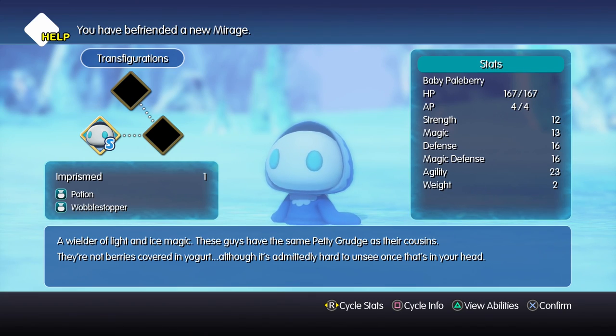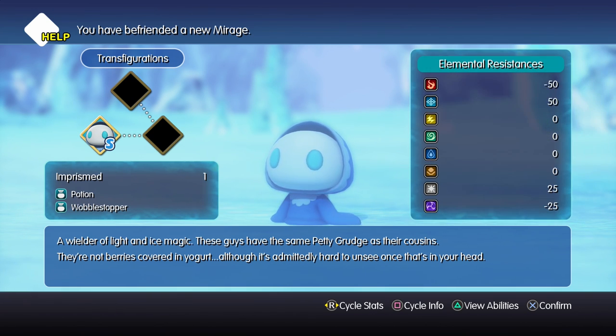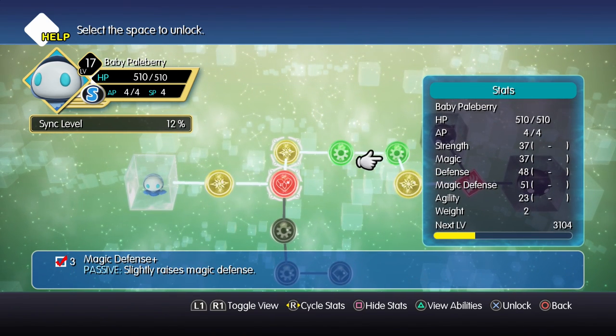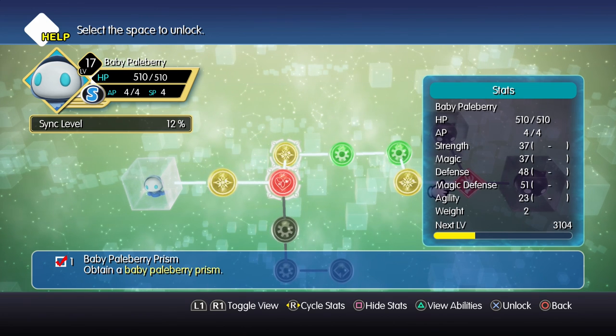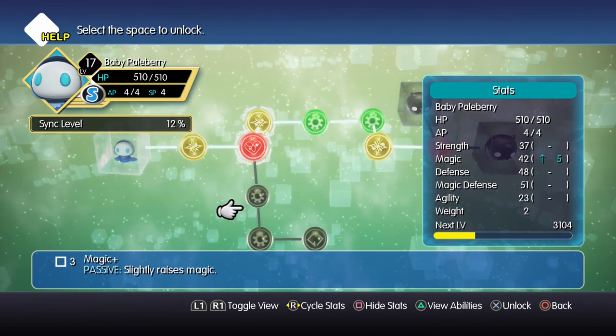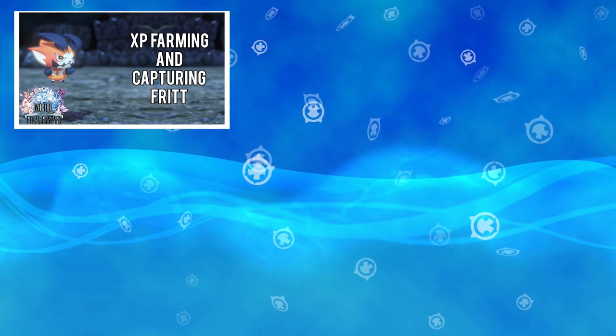The reason I say you're probably going to end up doing this after Chapter 6 is because the Paleberry has a holy spell called Banish, but it is a little further into his mirage board. I believe you need to get him to about level 12 or 13 — I could be wrong on that — but it is pretty deep, so you probably want to go out, use the farm spot I gave you in one of the other videos, level him up a little bit, get Banish, and then come back.